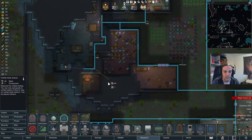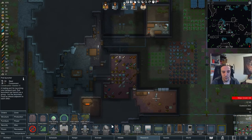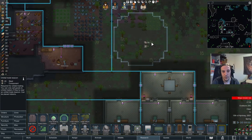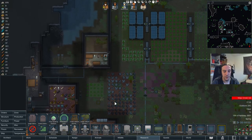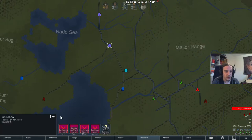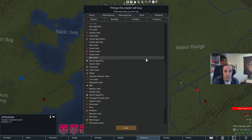You then need orbital trade beacons — drop them down wherever you want to have things available for trade. The orbital trade beacons have an aura around them, and everything inside that aura is considered to be for sale. Put up a few of those if you want to trade. You can always check out what traders will buy in the trade list — they buy a lot of different things, but not all things.